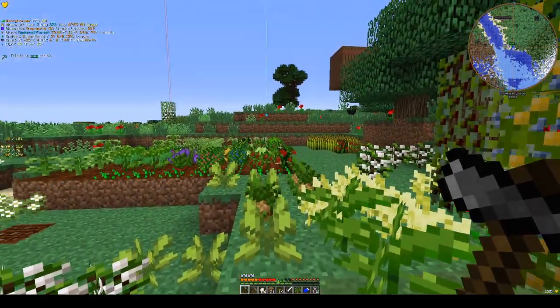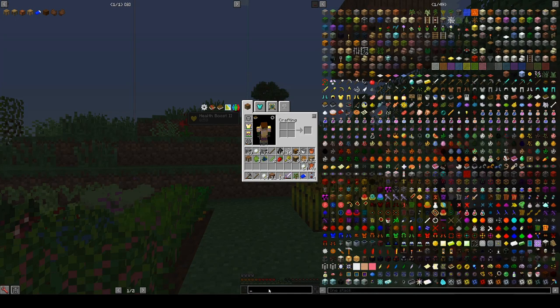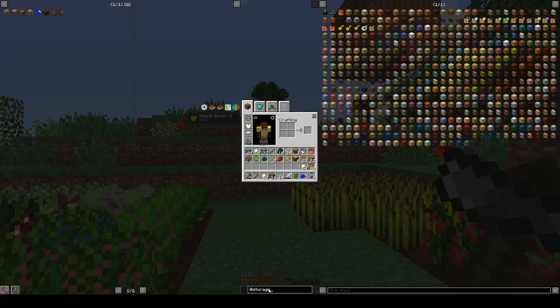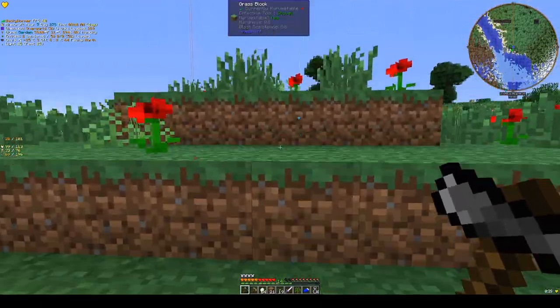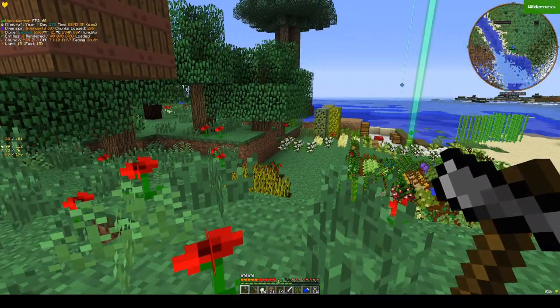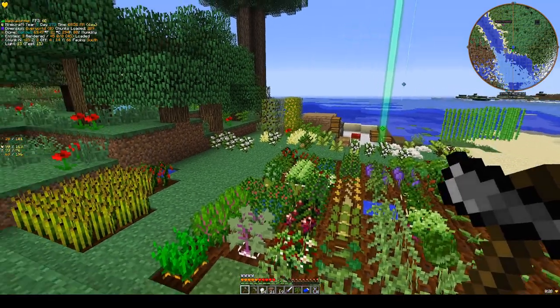I'm going to try to work on some storage solutions over here. I'll probably work on the storage drawers off screen — those should be pretty workable. Slabs and chests — in terms of Greg Tech, that's actually an easy recipe. It only makes two, so that kind of sucks, but yeah, that's very doable. I'm probably going to get a set of those crafted up for things like dirt and sand and clay, and then the drops we get out of our garden here and from our animal traps and things like that. So that's what I'll work on between episodes.